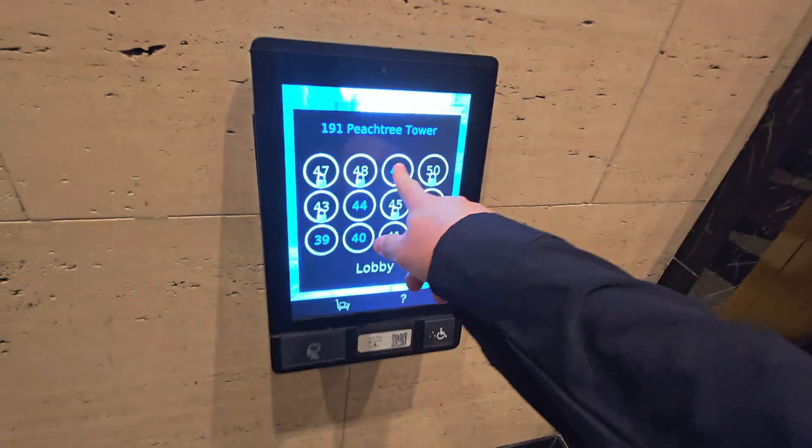We are at 191 Pichu. You can't get up to floor 50, but you can go up to 49. Elevator B1.